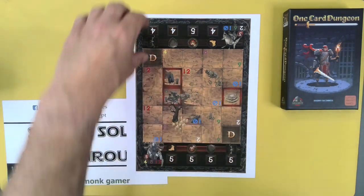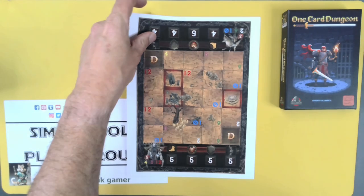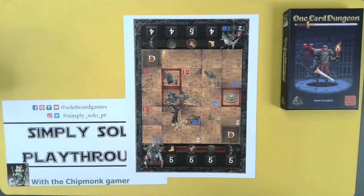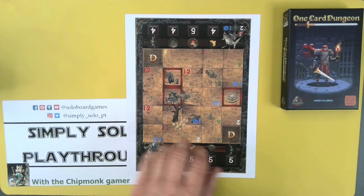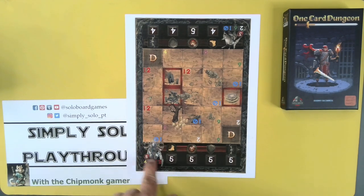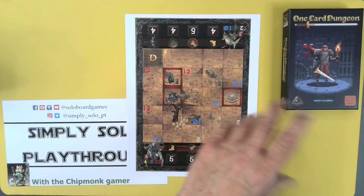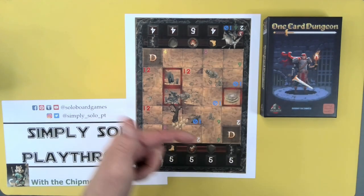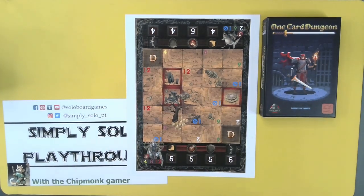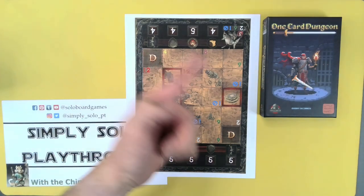This sheet cost me $1 to print — 50 cents per side at my local library. I went and printed it at my local library just to make sure, and you can bring your own dice, go ahead and play, and you get a really great game in One Card Dungeon. There's a link below in the comments, so make sure you like and subscribe, and let's join me at the table.